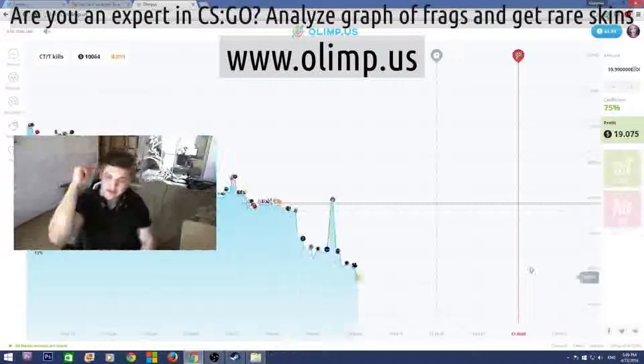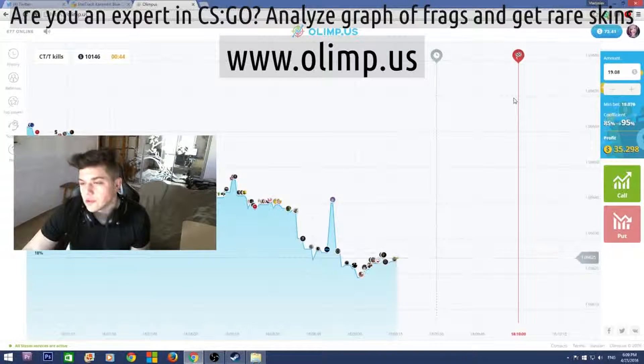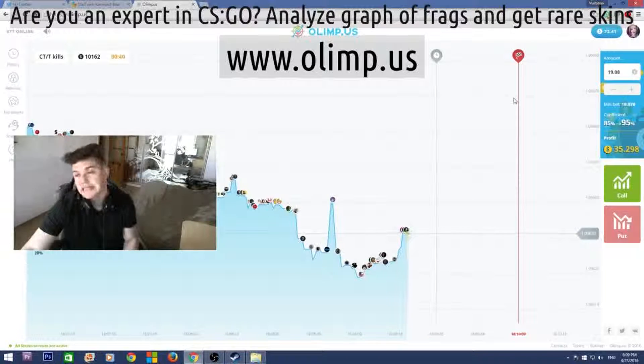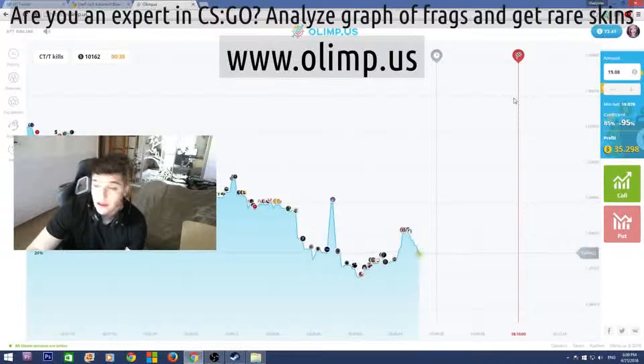But first let me show what skins I'll be giving away. So I started with 40 dollars and I now have 72, which means I've made 32 dollars profit, which is really good. I'm really glad that I haven't lost all my money as I usually do on the gambling website.